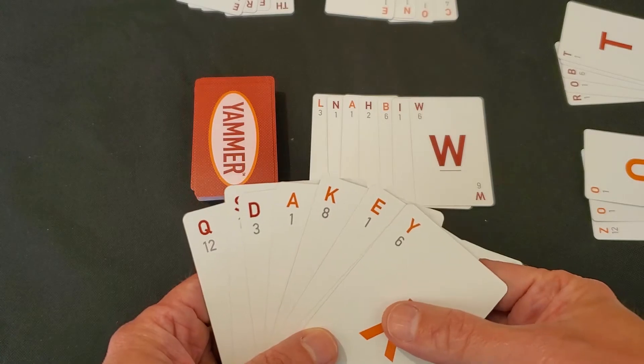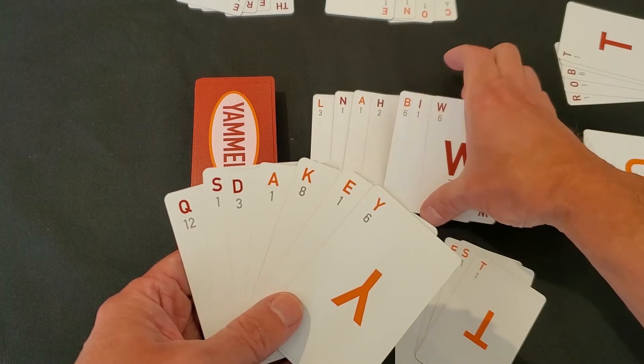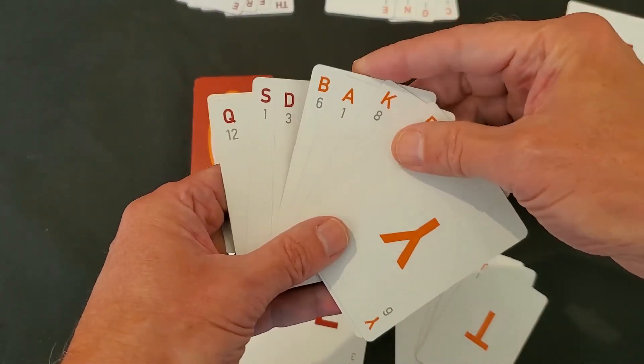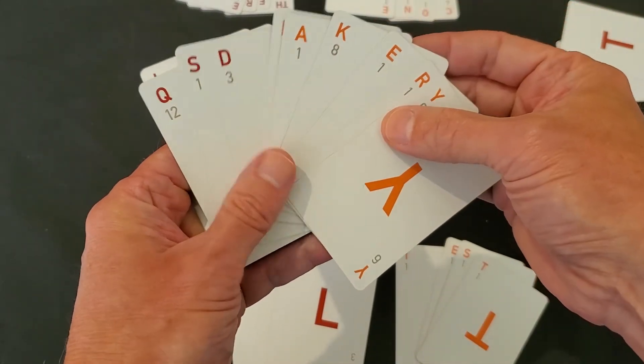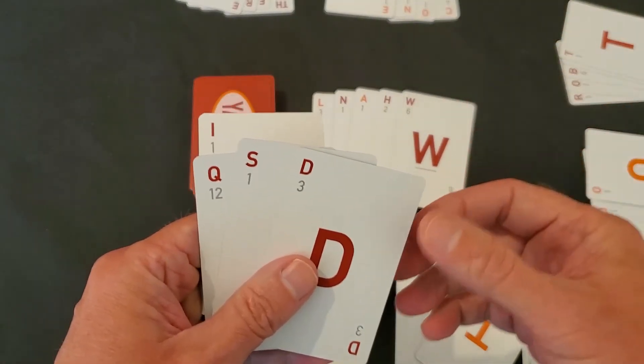Now there are other versions of Rummy you can play. You can play a 500 version of Rummy, which plays very similar to basic Rummy with two major differences. One is you build out words, lay them on the table, and other players can build on those words. The second is that the discard pile is such that you can actually pick up more than just the top card of the pile.